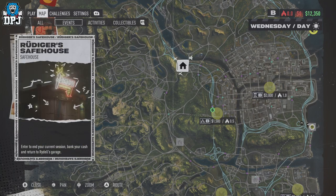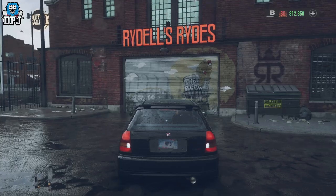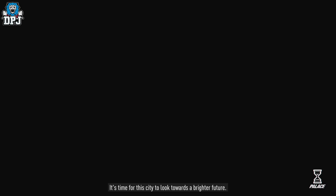What you want to do is come to any garage or safe house on the map — it doesn't matter, pick any one you want — then simply just drive up to and enter the garage. Simple as that.